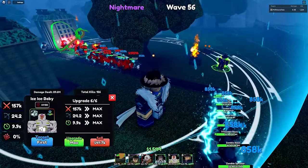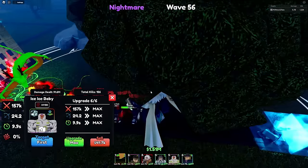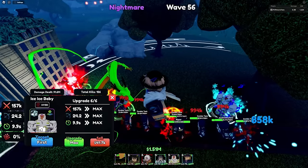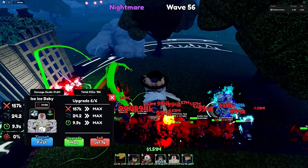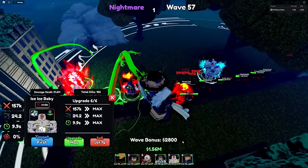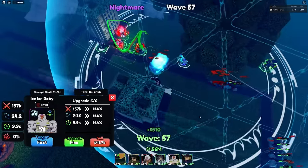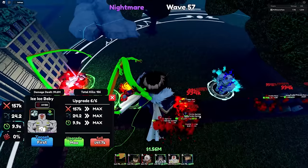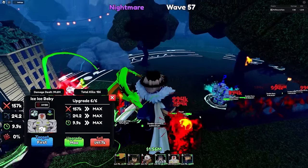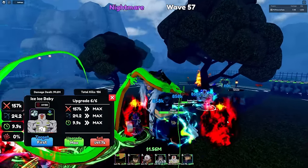I don't think there's a boss at wave 55, but it's right here — 1.5 billion health. And he's under the freaking map, getting pushed off the track. I think he's bugged, but never mind — he's not bugged.